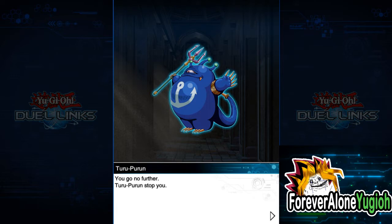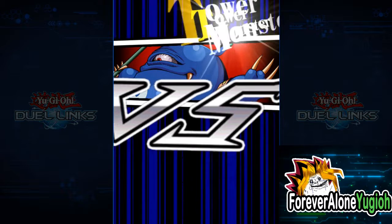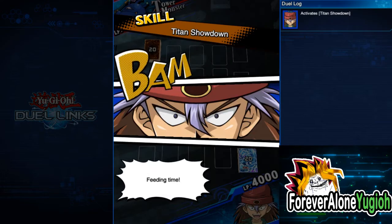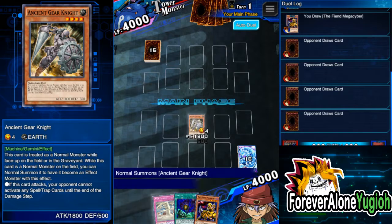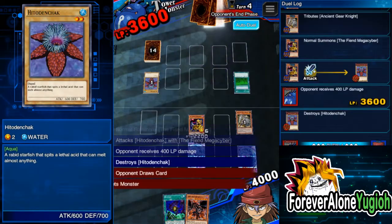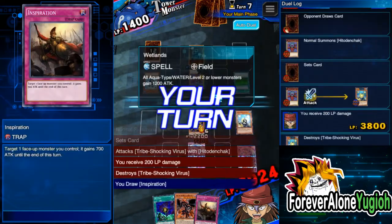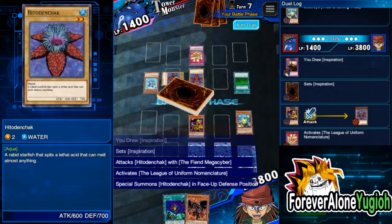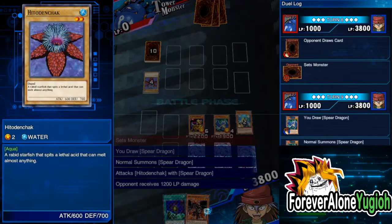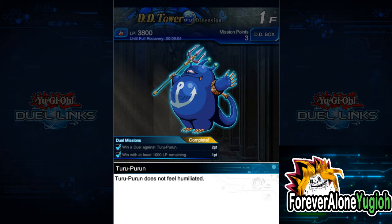First thing we have Turupurun — you go no further! Let's just auto duel because it's just level 10. I'm using Titan Showdown for the skill. Oh, he got Wetlands — damn. Seems like I can't take this lightly. But thankfully we opened Fiend Mega Cyber too. Wow, Turupurun, not a bad deck man! I really like the background as well — it looks like a tower that you climb. Just like that, easy win, Turupurun. We did lose 200 life points, so that's pretty bad.